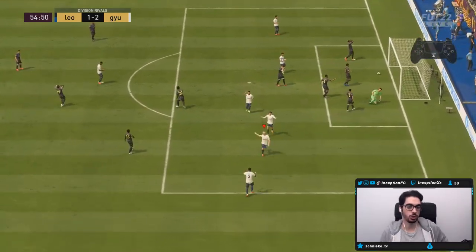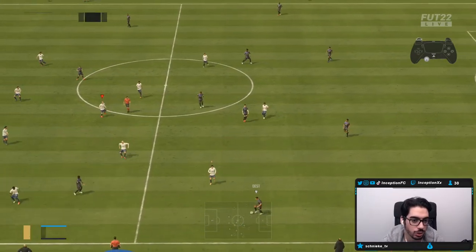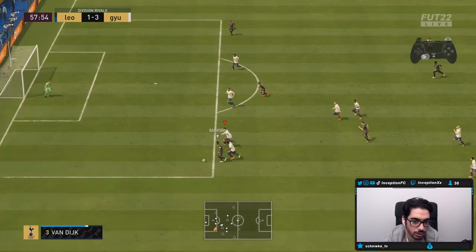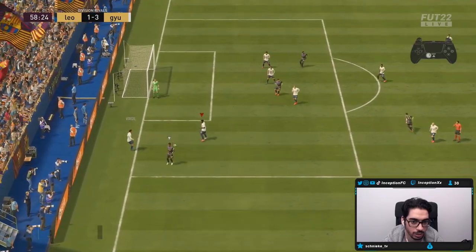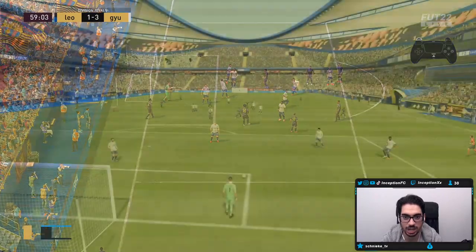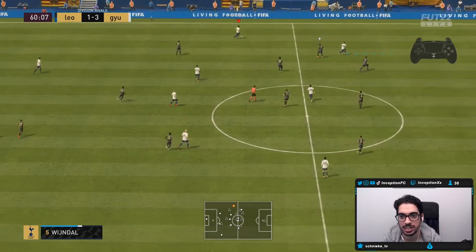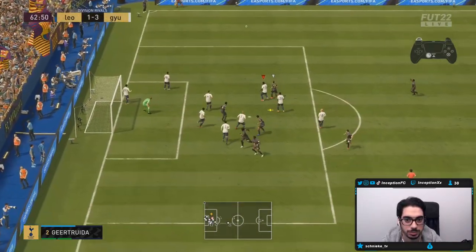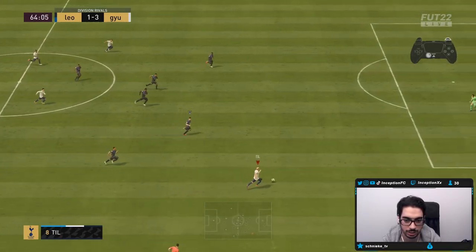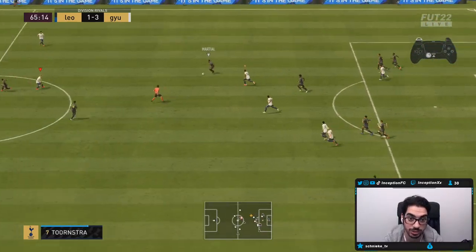Near post — I think he actually moved the goalkeeper. That's a good finish. With medium-medium work rates, I do notice him being more attacking-oriented than defensive, but because of his height he can defend from time to time. The animations can be a little slow though — on that breakaway, the pace was definitely a letdown. I should have made the pass off earlier in that dribbling situation.